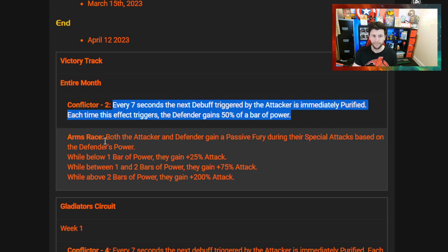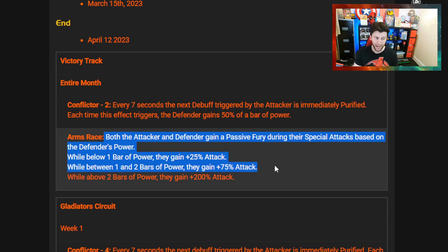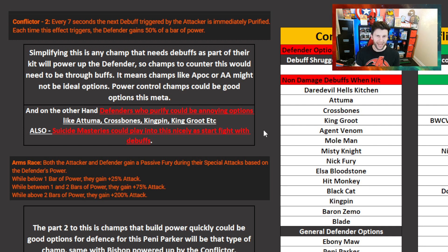Arms Race is the other node. Both the attacker and the defender gain a passive fury during their special attacks based on the defender's power. While below one bar of power, they gain +25% attack; 75% attack with one and two bars; and above two bars of power, they gain 200% attack. There could be several ways of looking at the best counters and best defenders for this.